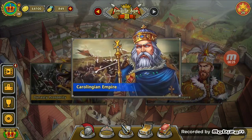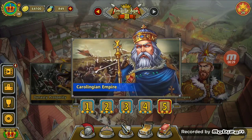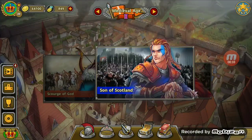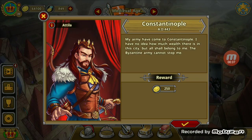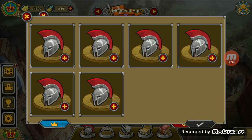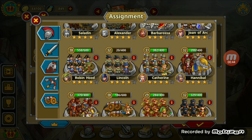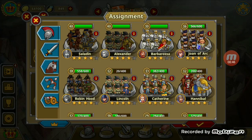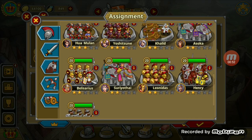To teach you how to play, I'm going to pick a fairly difficult one, which is Constantinople 804-43. This is where you pick out your generals, or the special soldiers you get to use in this mission.